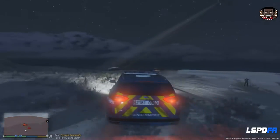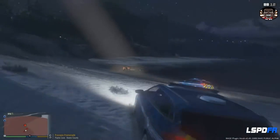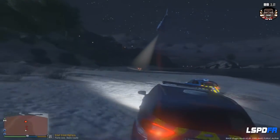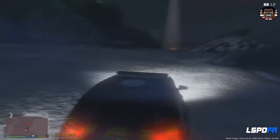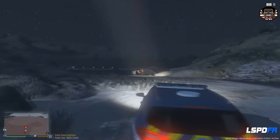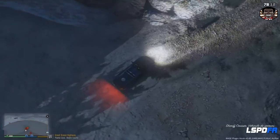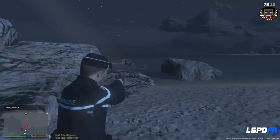On y va ! Centrale, on est actuellement sur Pocopio Promenade sur la plage. On a un véhicule suspect qui remonte en direction du nord avec plusieurs suspects à bord — au moins quatre ou cinq, conducteur plus passagers. Véhicule de couleur sombre, couleur marron, se dirigeant à vive allure sur la plage. Coup de feu, coup de feu, centrale, je réponds ! Les suspects sont bloqués sur une presqu'île. Ils viennent de chuter de cette falaise — le véhicule est tombé dans l'eau, il s'est retourné, centrale.